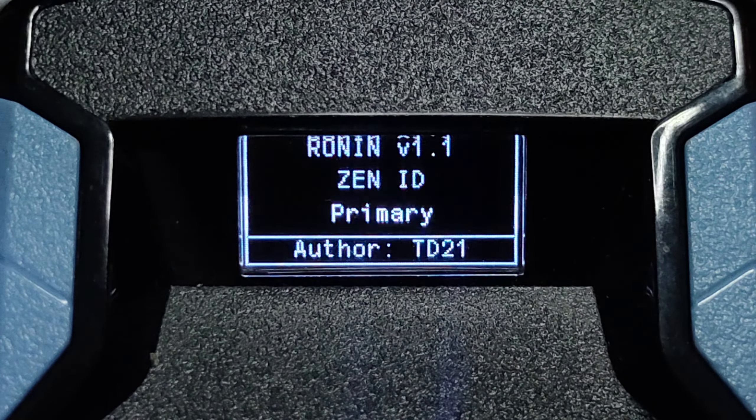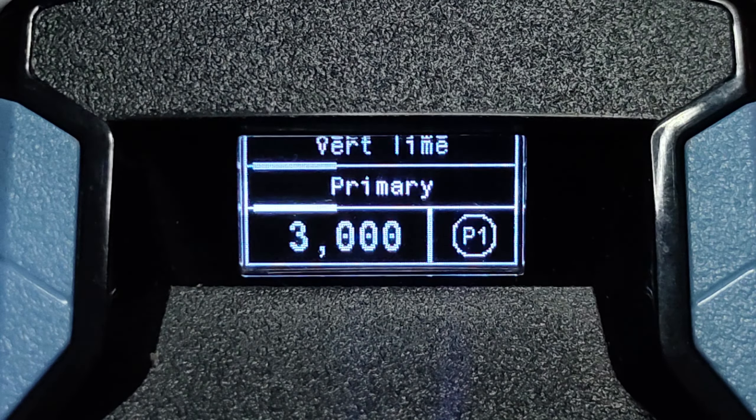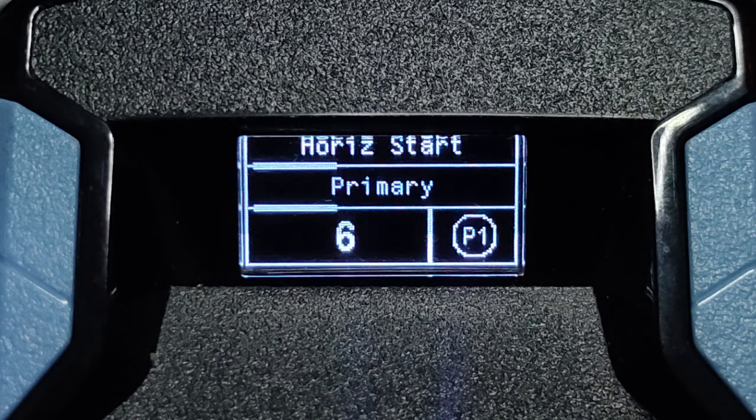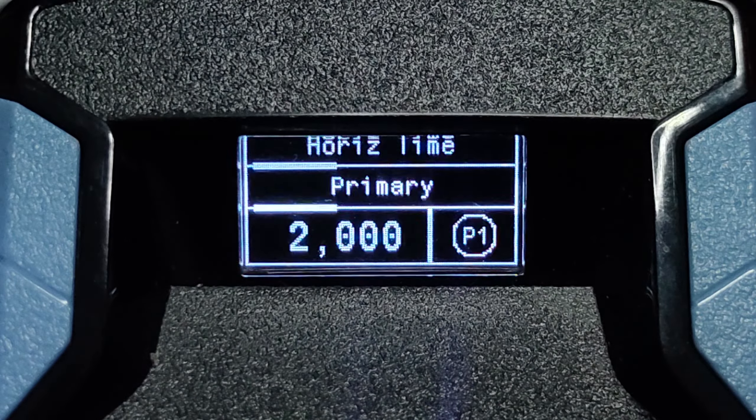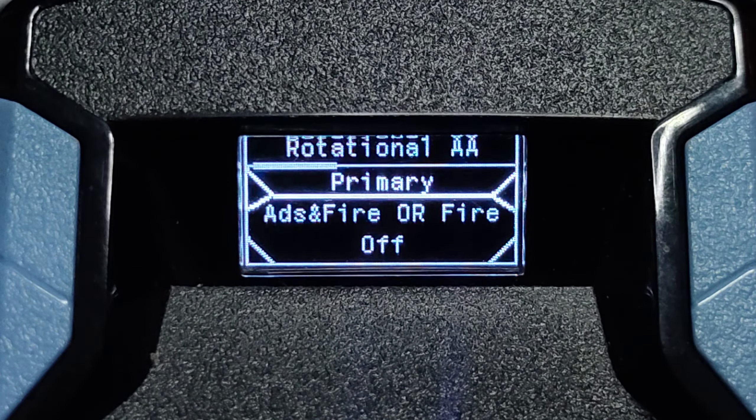The third script: Pronin version 1.1. Go to the Script menu. I'm using Advanced Recoil Legacy: vertical start 26, vertical mid 24, vertical end 25, vertical time 3000, horizontal start 6, horizontal end minus 5, horizontal time 2000. Remember to turn off all the MSCS and Rotational MSCS options.